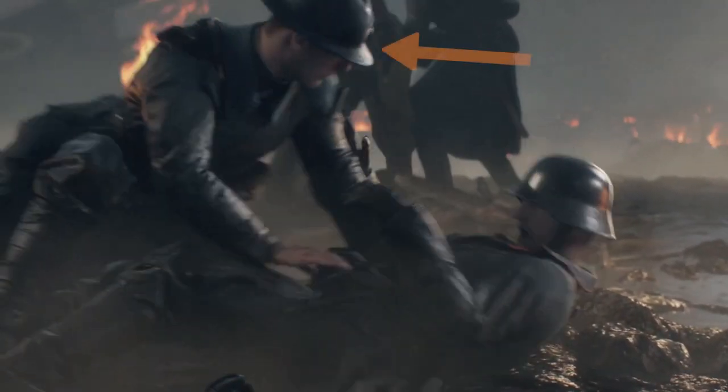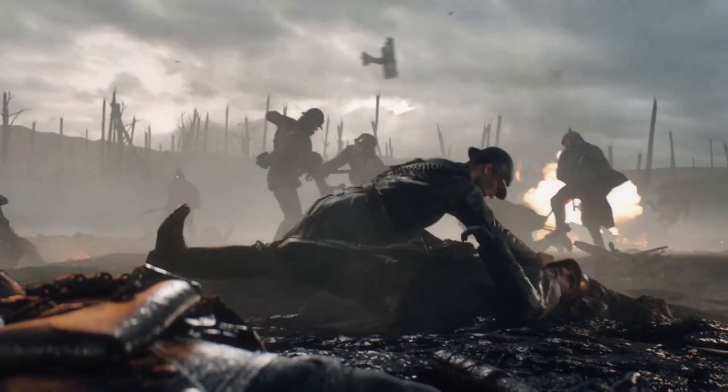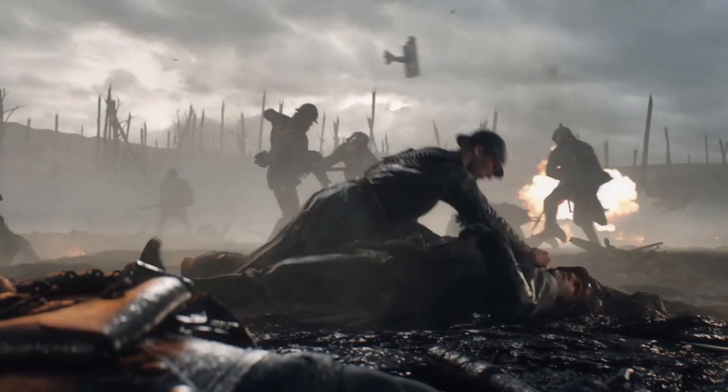We finally get our first look at what is probably a French soldier in Battlefield 1. DICE confirmed their presence in the campaign earlier, but it's nice to finally see them in action here. You can even see the regimental number on his collar. In the absence of weapons in close-quarters combat, soldiers would use their bare hands. This brutal takedown reflects the desperate conditions of trench fighting. I don't think we'll see unarmed melee combat in multiplayer, but it would be an interesting option and would probably result in slappers-only servers.